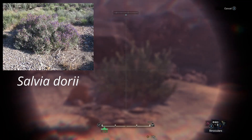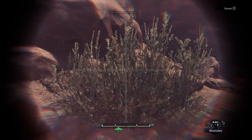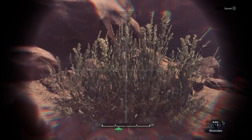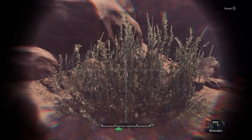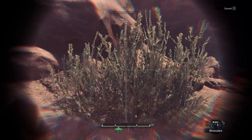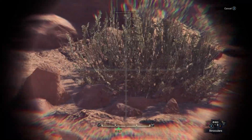This right here looks to be Salvia doriae, or Desert Sage. Normally it has purple flowers in May and June. However, this one doesn't really have any blooms. Salvia, or the sages, are actually in Lamiaceae, the mint family. This family is often identified by its square stems. This particular salvia grows in the Mojave Desert.